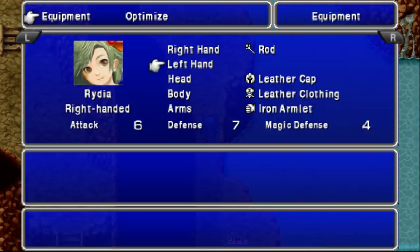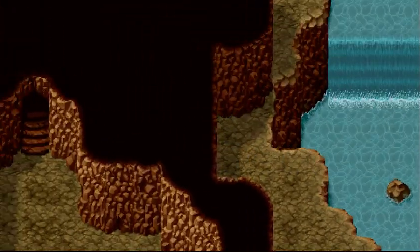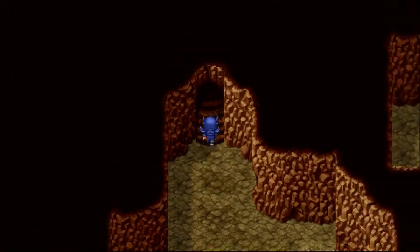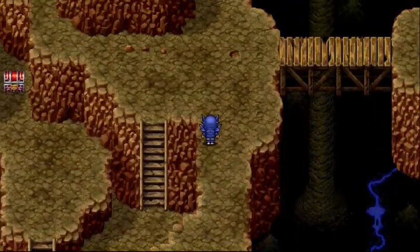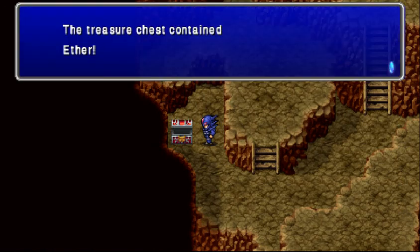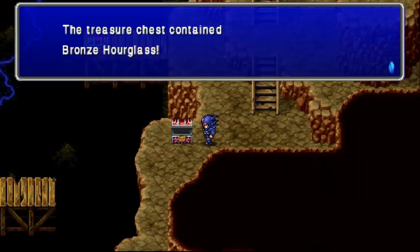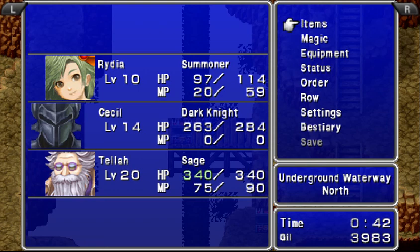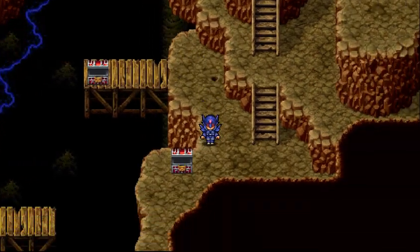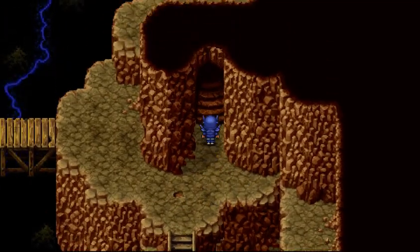Feathered cap — I wonder if anybody can use that. And we can. And the Shadow Blade — equip that immediately on Cecil. And jellies: any time you see those, run away from them. They're just a pain. They take one damage from any melee, you have to use magic, and they're just not worth it.